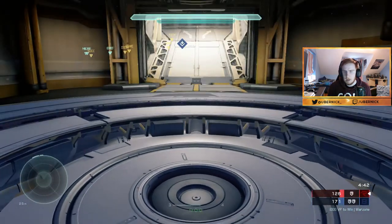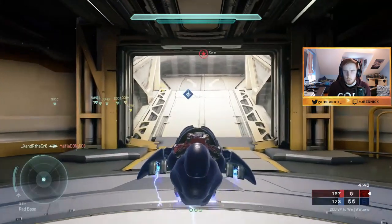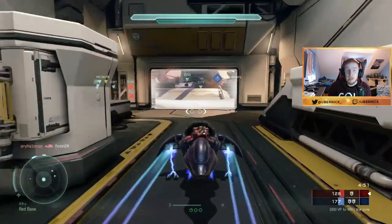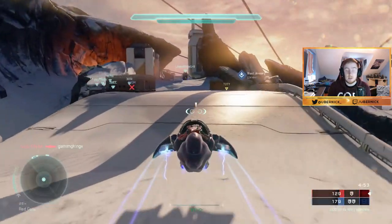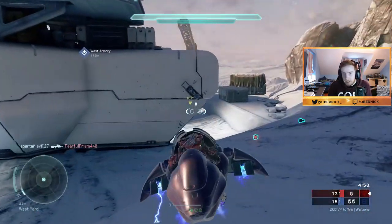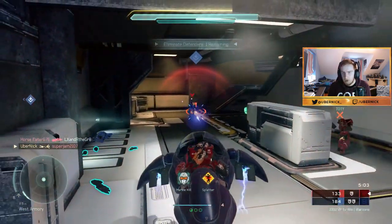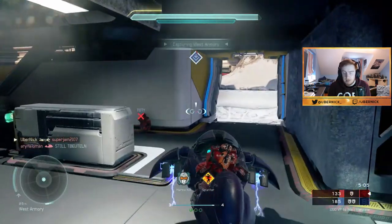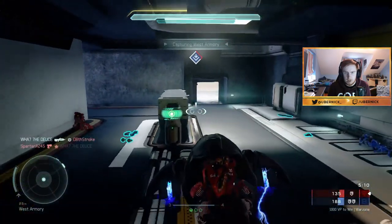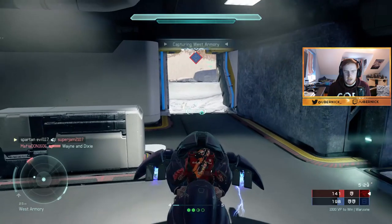I'm going to change it up and pull out a Ghost this time — at least a Warthog won't be able to splatter me when I'm in this. Sorry the first two weapons have been a disaster, but I can't do anything. I have my team against me and the enemy team against me. Did I kill that guy? I killed a teammate — I'm so sorry.